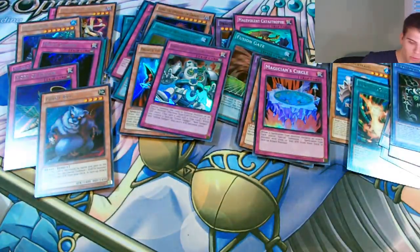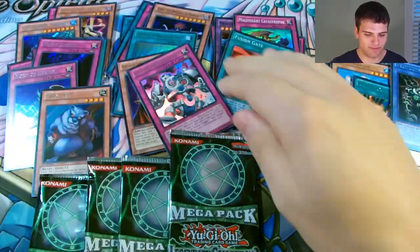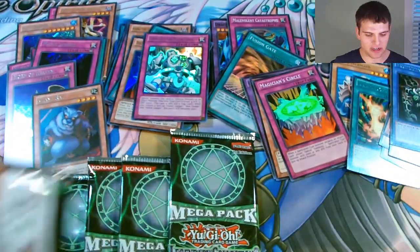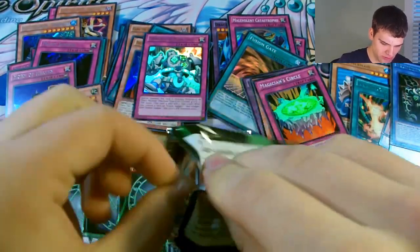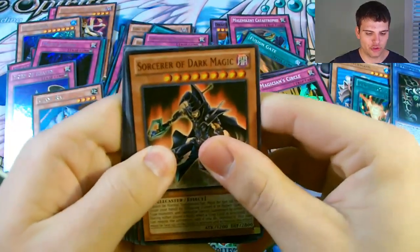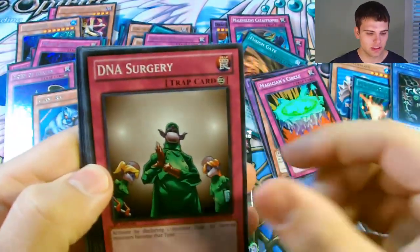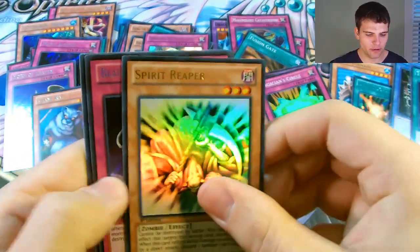Okay, here we go - the final Legendary Collection 3, so five more Mega Packs. The first one was pretty awesome with two Mirror Forces, the second one not so awesome - let's see what the third one has to bring to the plate. Sorcerer of Dark Magic, DNA Surgery, Dark Creator, Ectoplasmer, an Ultra Rare Spirit Reaper.